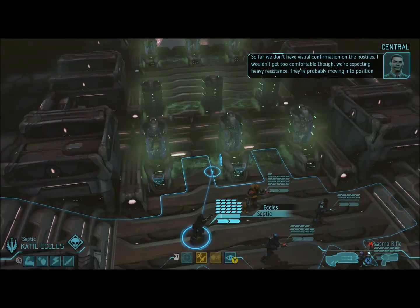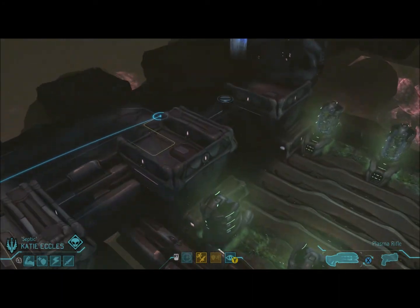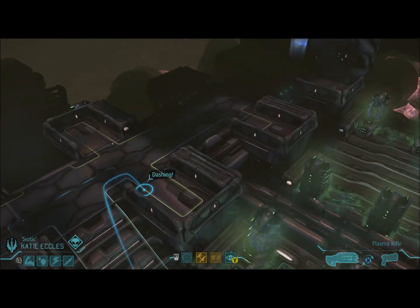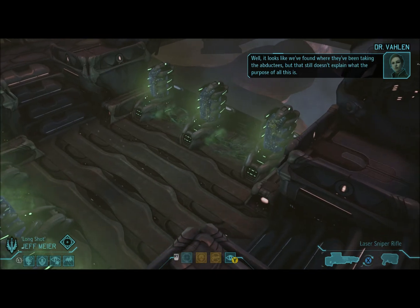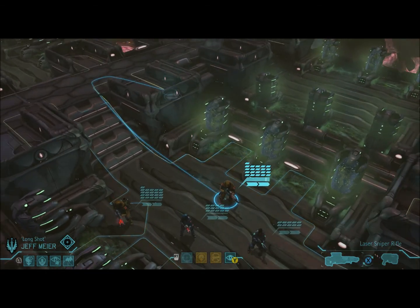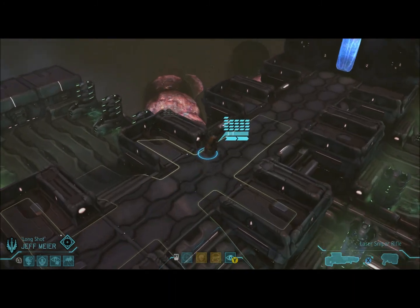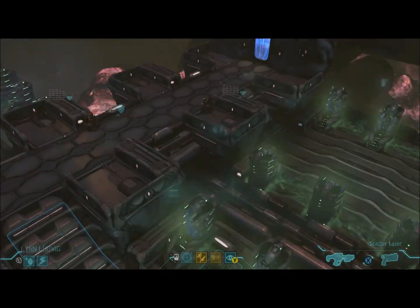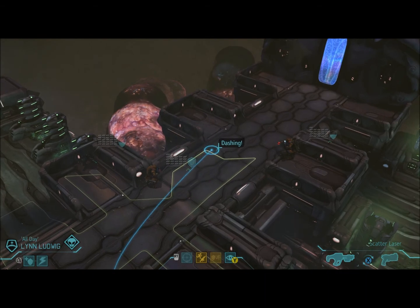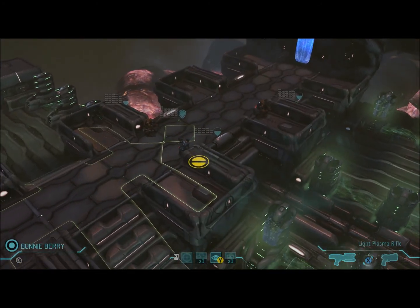So far we don't have visual confirmation on the hostiles. I wouldn't get too comfortable though — we're expecting heavy resistance. They're probably moving into position as we speak. There's a big area we're supposed to get to. I'll get them set up in this general area. It looks like we found where they've been taking the abductees, but that still doesn't explain the purpose of all this. Got my sniper in position, got my heavy guy in position right there.